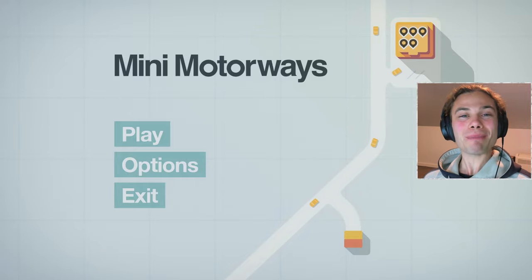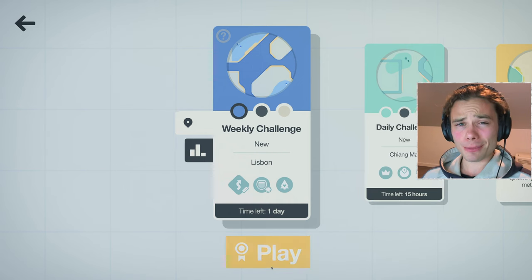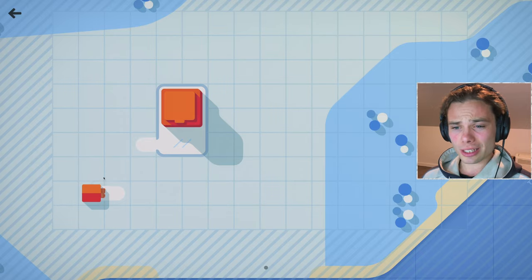Hello everybody, welcome back to Mini Motorways where this weekly challenge is on Lisbon - one of the hardest maps. The constraints: diagonal road tiles require double the amount of road tiles, not a very fun thing, and you only start with one motorway. There is not a single positive thing in there. Trees are good for the planet but not good for options.